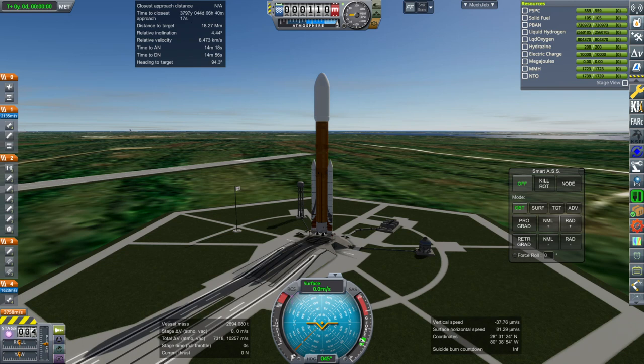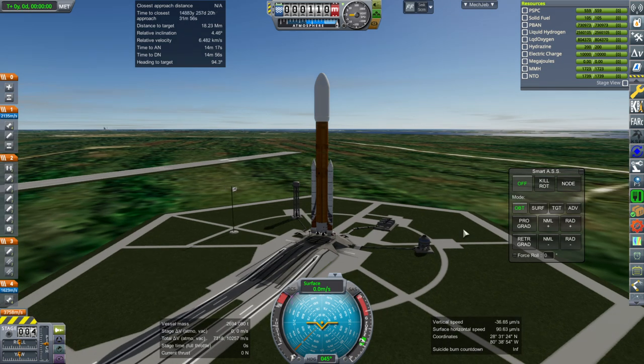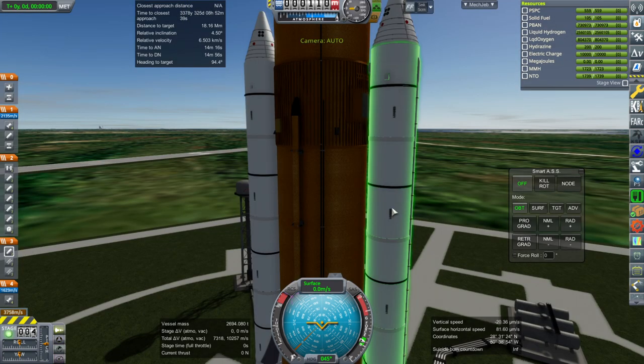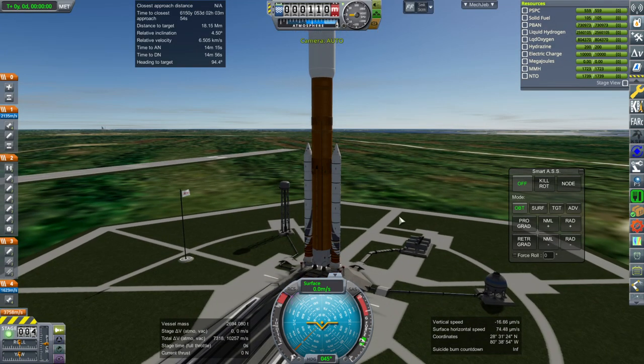Hello everyone and welcome back to Realism Overall Sandbox in Kerbal Space Program 1.8.1. In this video I continue to explore NASA's nuclear propulsion architecture by launching more components of it into orbit, meeting up with the components that we already have in orbit. We've got this NTP tank which also has the propulsion unit with three nuclear thermal rockets, and I've decided to wait a little bit longer than last time so we've got a little bit more relative inclination to correct during launch, but hopefully the timing is better for a quicker rendezvous.